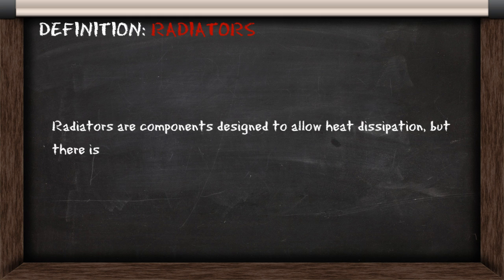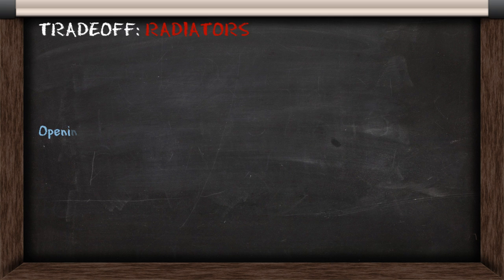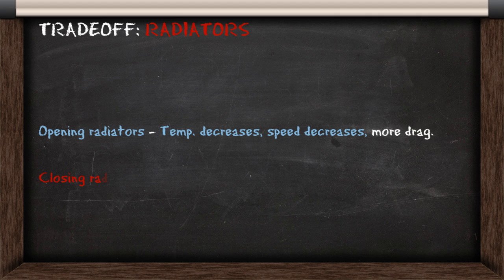Radiators are designed to allow heat to dissipate, but you have a trade-off when you use them. If you open the radiators, your temperatures will decrease, but your speed will also decrease because the radiators add drag. But if you close the radiators, your temperature will increase and your speed will increase because you've removed the drag.